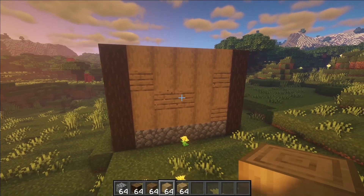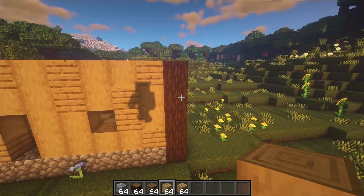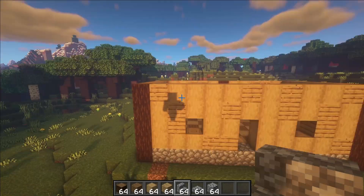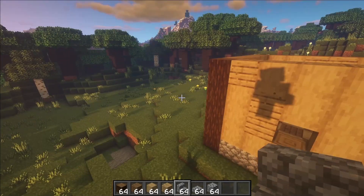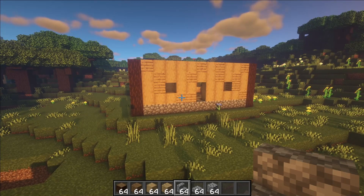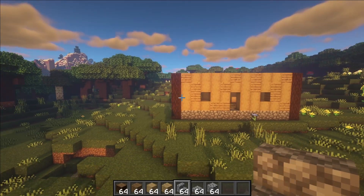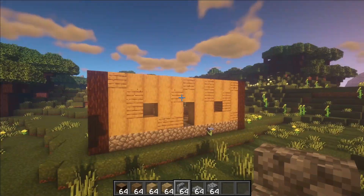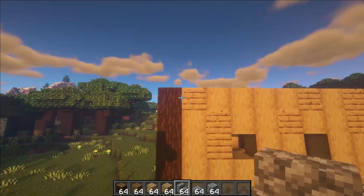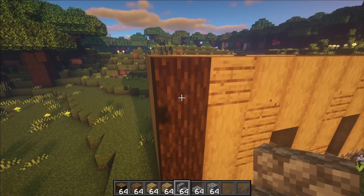It's better to do the roof first and then do the side windows because that way it'll be way easier. The next thing we're going to be working on is the outline of the roof. This is the most important part because it's what gives shape to the building, and there are a lot of intricate patterns involved so pay close attention.